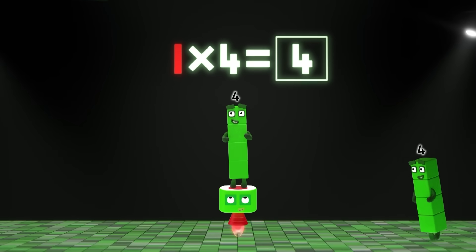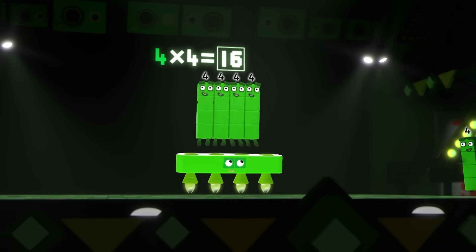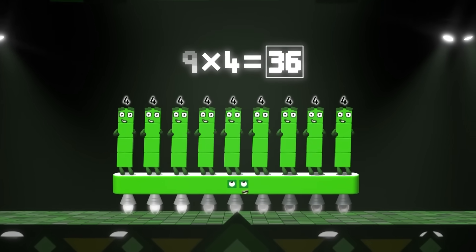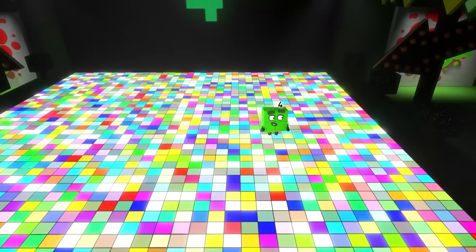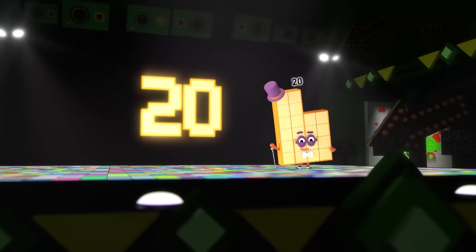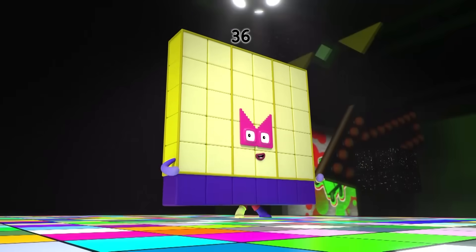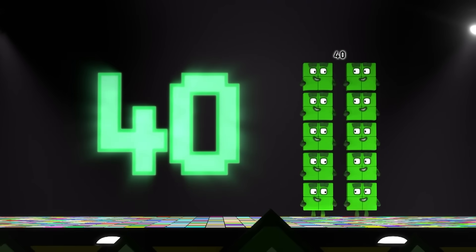Four on the floor, and one more four than the four before. That's what fours are for, to get funky on the dance floor. Four on the floor, and one more four — that's twenty-four, twenty-eight, and thirty-two. Now one more four is here to make you dance. Get down. Get in the groove with thirty-six. Be there. Be square when all the fours are on the floor. Here's forty. Forty. Ten fours, a forty.